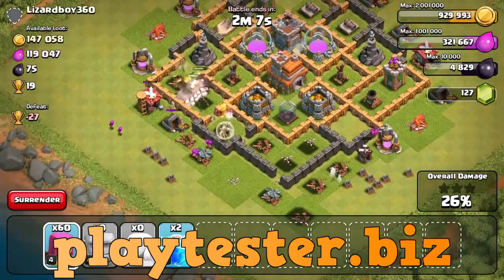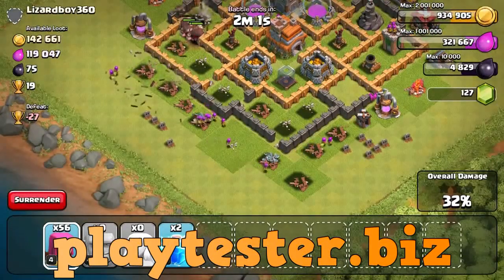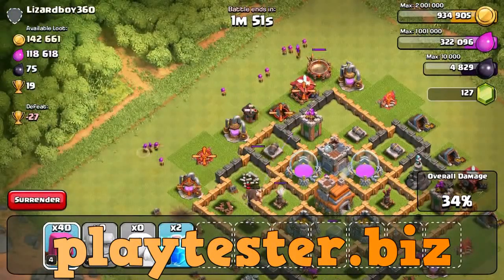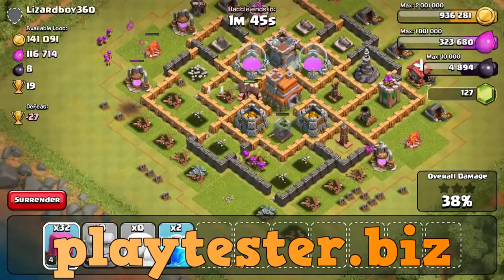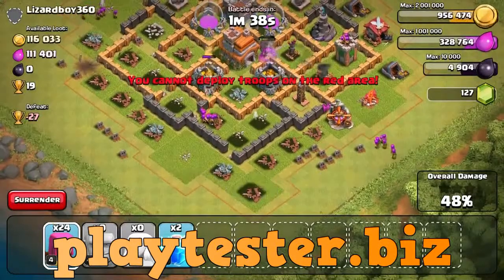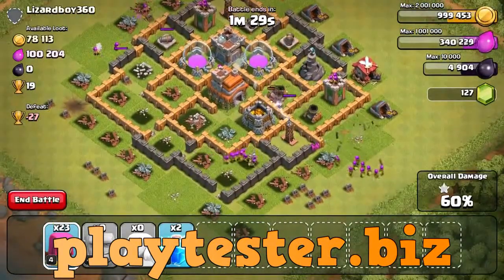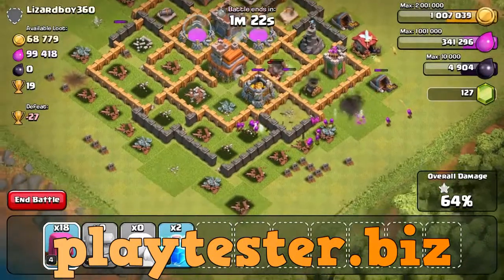That air defense is going to take out my healers — that's not going to be good. Go inside, you fools! That mortar is going to give me problems, though there isn't one on the left side. Time to go big over here. A hidden tesla! We are maxing those golds out. Running out of big troops here — come on, move to that other one. Take that tesla, go for that gold!